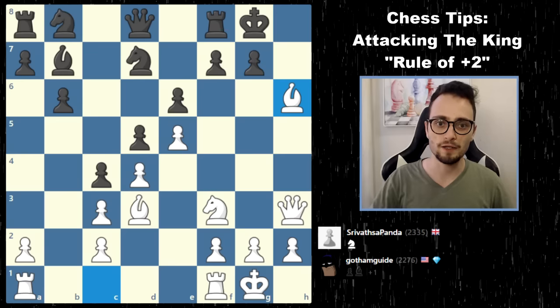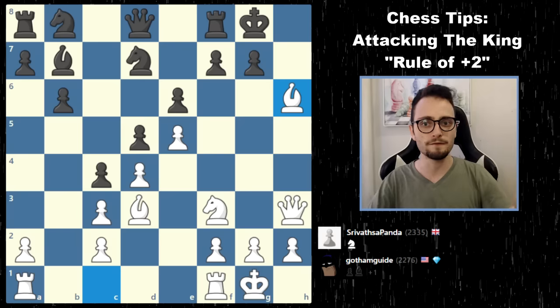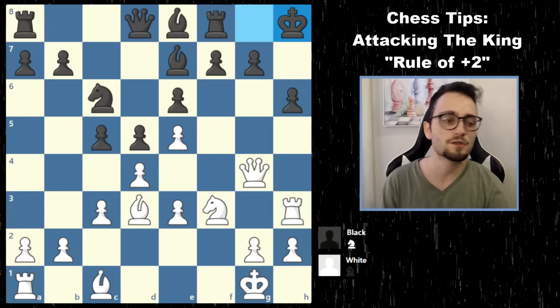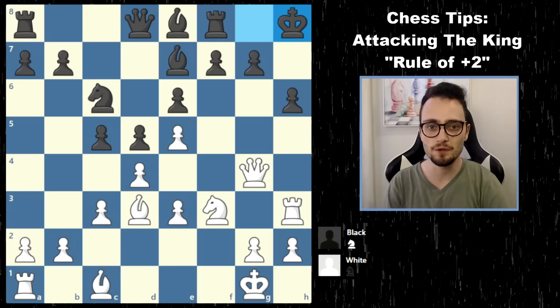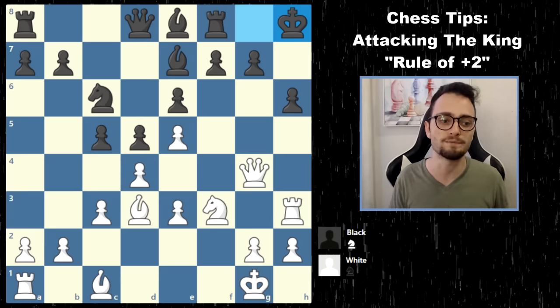Now let's look at one more game where the sacrifice is a little bit less clear — we're a little bit far from the action. A student of mine was playing this game; that's why you don't see the names of the opponents. The student is rated about 1100 on chess.com, playing against a 1350.